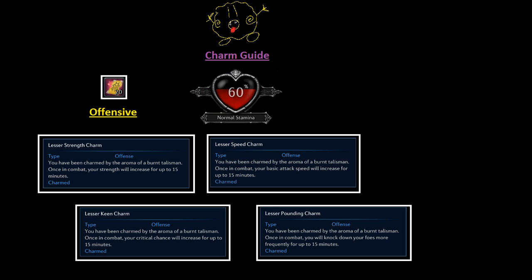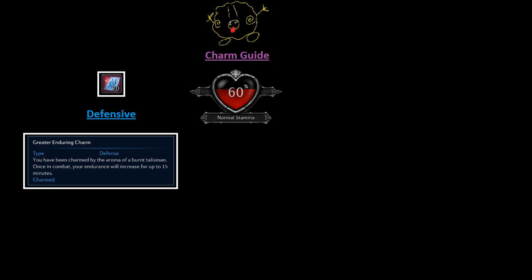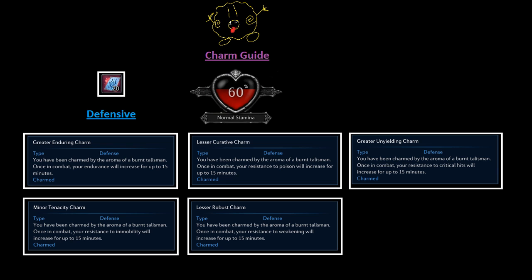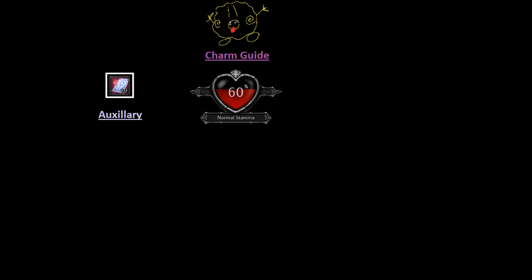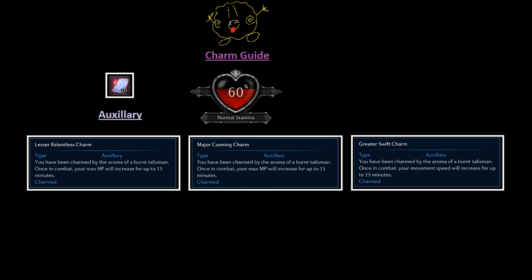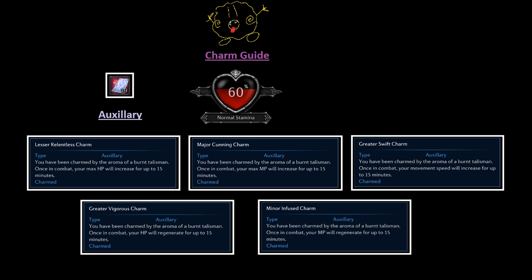If you throw an Ethereal charm into the fire, you'll get one of the following buffs: Endurance, Poison Resist, Crit Resist, Immobility Resist, Weakening Will Resist, and Damage Reflect. And lastly, if you throw a Sanguine charm into the fire, you'll get one of the following buffs: Max HP increase, Max MP increase, Movement Speed increase, Hit Points Regeneration, and Mana Regeneration.